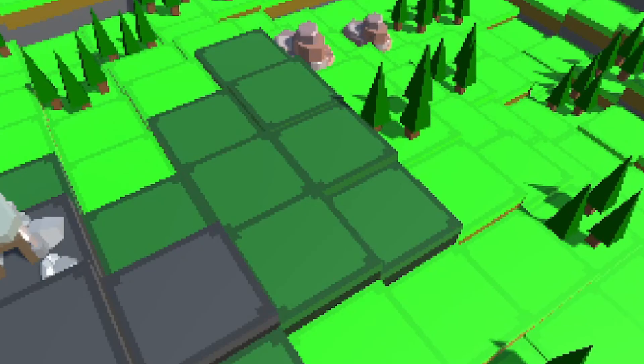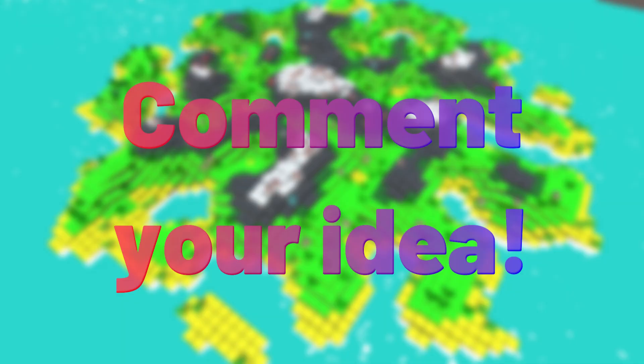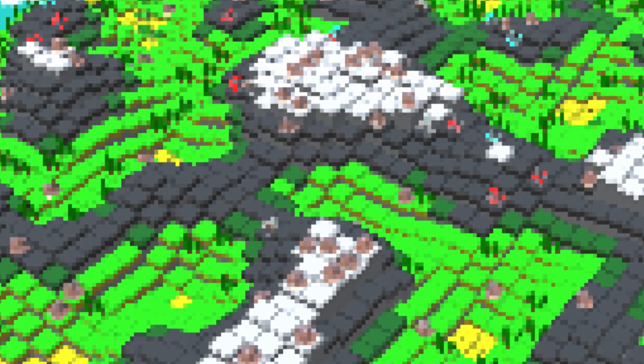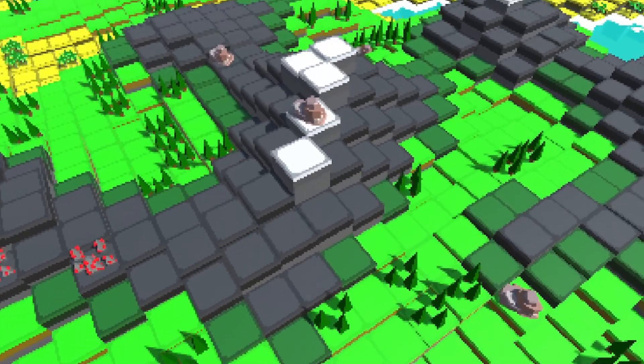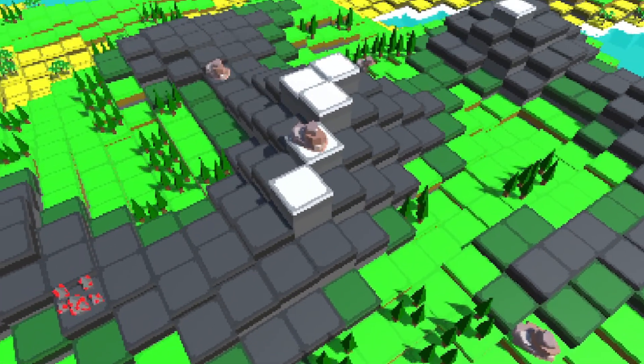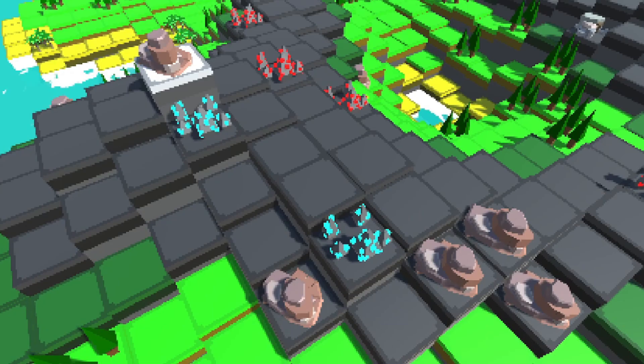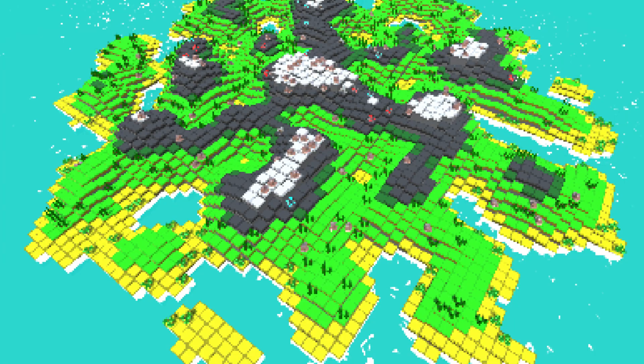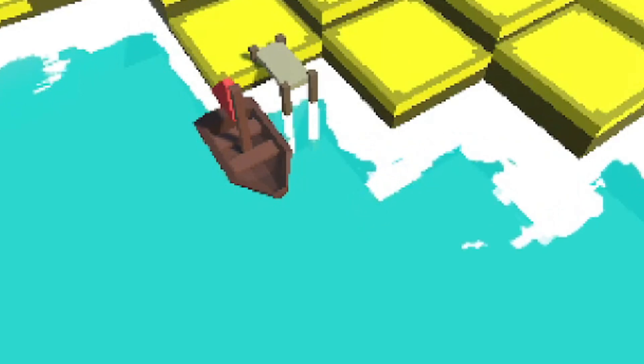Next we have the tundra biome. It's the most boring one right now — there's basically nothing to it other than little changes in ground color, but I will someday add something to it. Maybe you have an idea, post it down in the comments. We also have the rock and snow biomes. Those two are supposed to be the mountains — obviously there are rocks but we also have ores, right now a diamond and a ruby. So those biomes and the water make up the base world of the game.